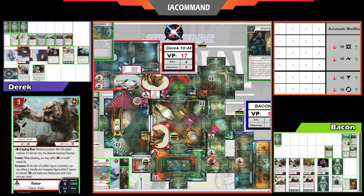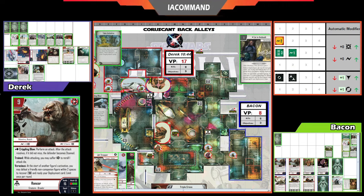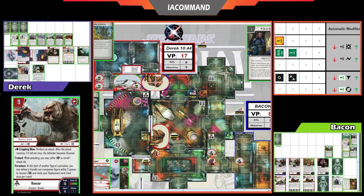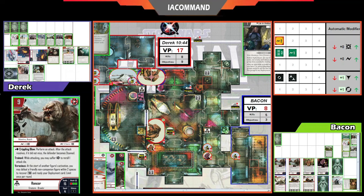The Rancor is stunned from the exchange, but has Unshakeable. The other Sentry Droid activates and attacks — zero damage, unfortunately. One of the really strong parts of the Rancor list is Survival Instincts, which gives plus one damage and plus one Evade for the rest of the round during activation, especially when you can replay it with Excavation. Derek is just attacking into a brick wall here.